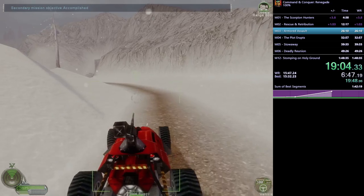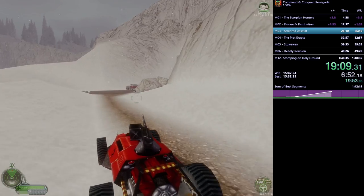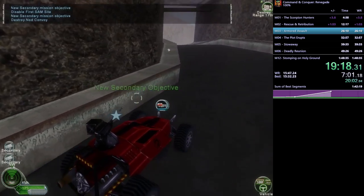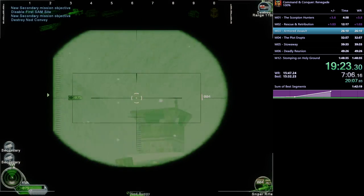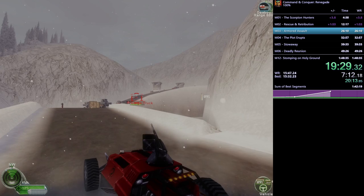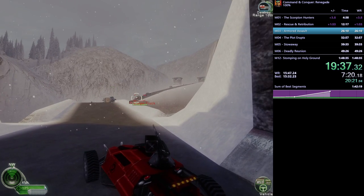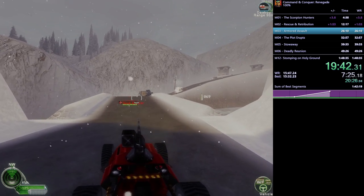This next section involves taking the buggy straight into a bunch of dudes with rocket launchers and tanks. He pulls out the sniper rifle to kill those two rocket soldiers in the towers before advancing. There are two secondary objectives in this area: kill the convoy of trucks, and kill a SAM site just over this ridge. He kills those trucks from a distance with the buggy's gun, then deals with the tank carefully.